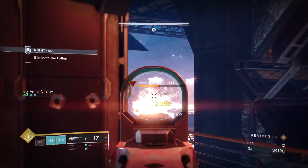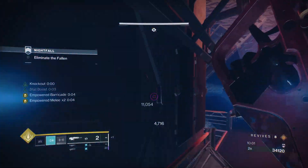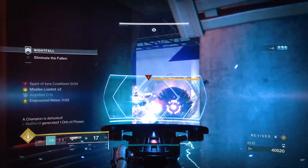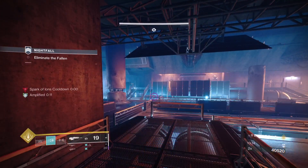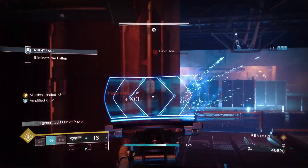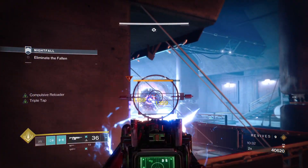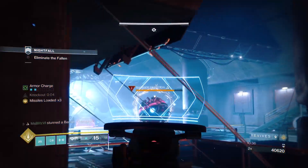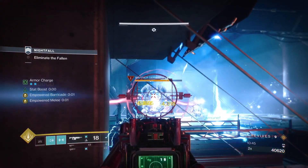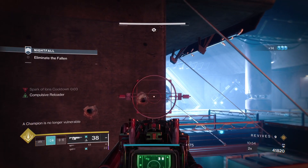First things first — I'm using the kinetic Nameless Midnight. Randy's has a perk where precision shots with the scout rifle make a cool explosion and it really dominates overload champions. Shoutout to the guardians who commented about it; I haven't had time to test it but I'm trying it for this Nightfall since it's probably the easiest. For Saber or Devil's Lair I'll test things out with different weapons.